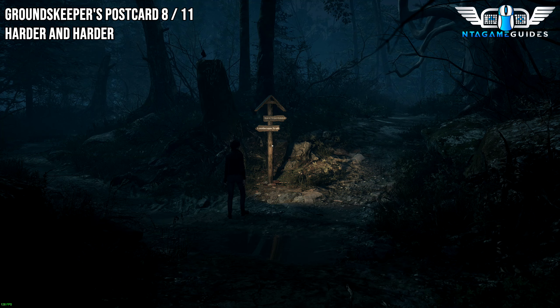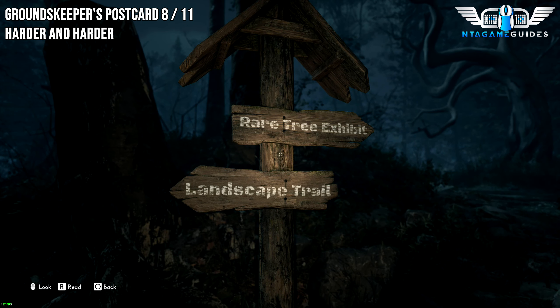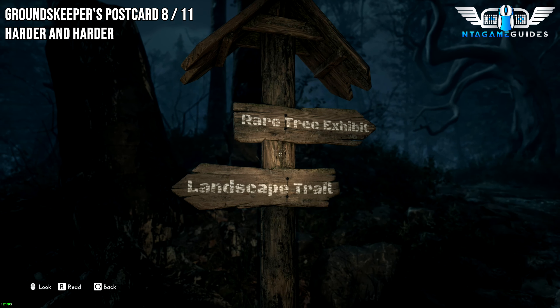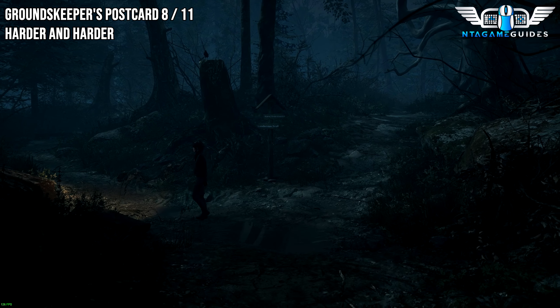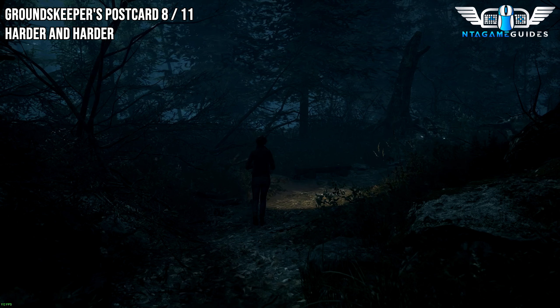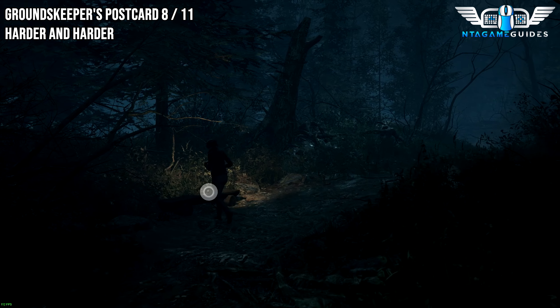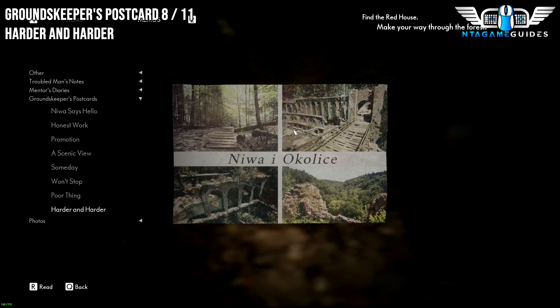Almost from the last location, you will find a sign that says Rare Tree Exhibit or Landscape Trail. The way you want to go is the Landscape Trail. As you go across, you will find another collectible right on this bench. This will be the Groundskeeper again — Harder and Harder.